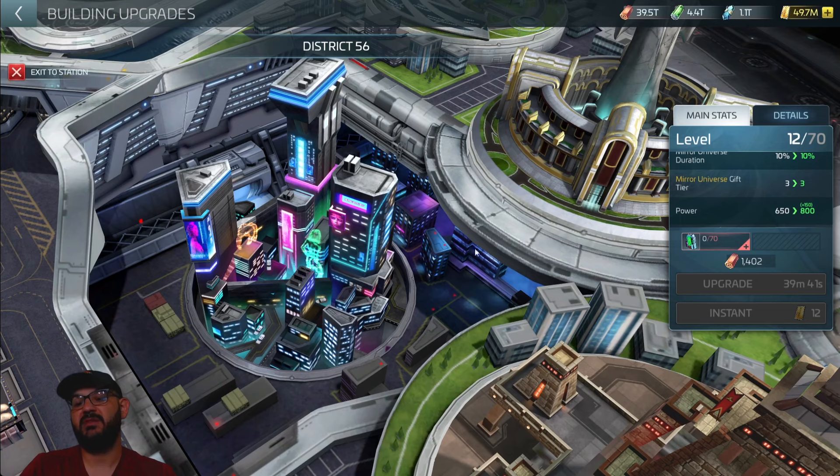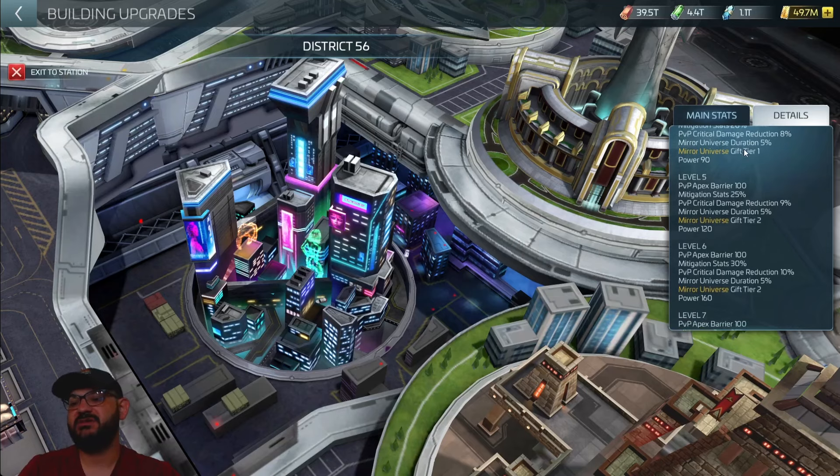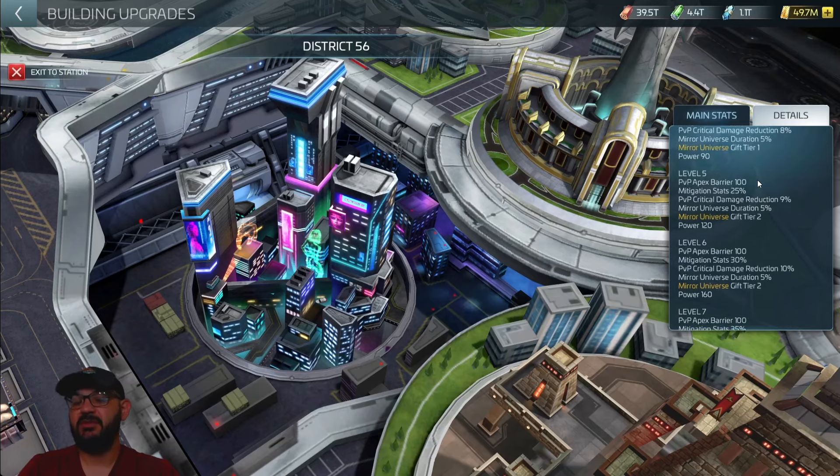In the world of the independent contractor, no station is complete without a bustling hub of trade, entertainment, and the occasional black market deal. That's District 56 — it has everything a dedicated independent could ever need. Every five levels you upgrade District 56, you increase the cooldown and the reward given by the District 56 reclaim and the Mirror Refinery.